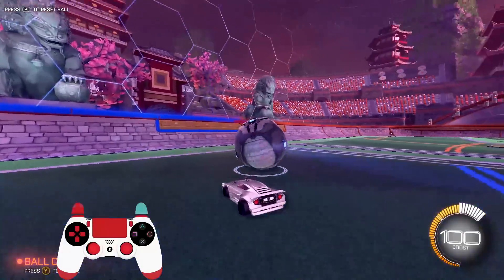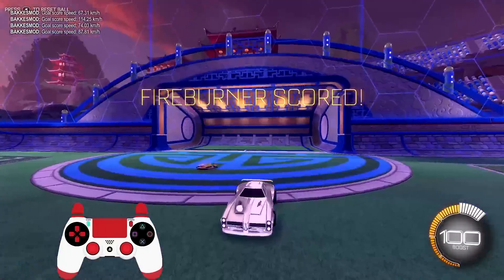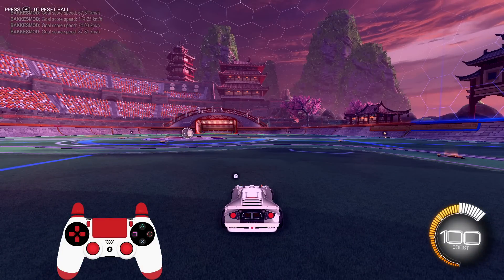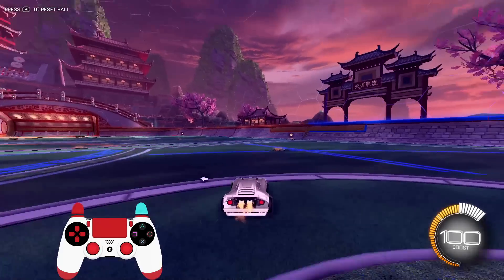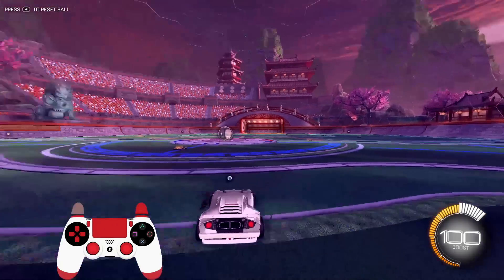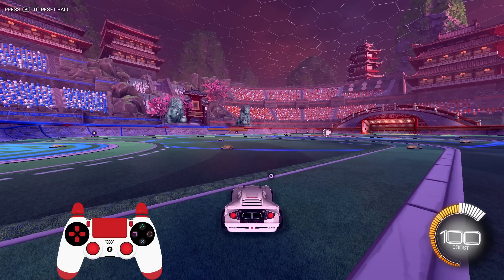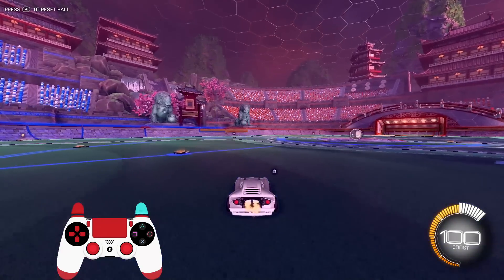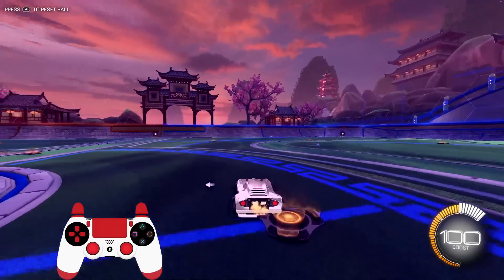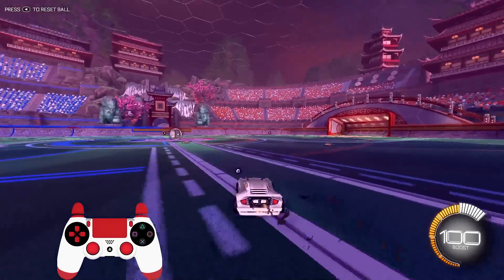Now let's assume you guys have that down — you understand how to keep it close against the wall, you pop it out, and now you're able to follow it up. What I've been doing throughout this video every time I pop the ball and start the air dribble is actually what separates a pro air dribble from a normal air dribble — and that's the introduction of air roll right and left. I personally have air roll left and air roll right bound. You don't need to have both bound; you want to have at least one bound, left or right. It literally doesn't matter, it's preference. Some pros use left, some pros use right.